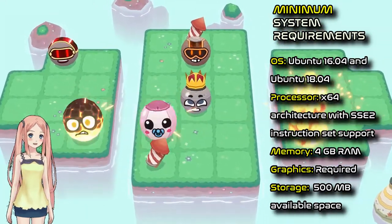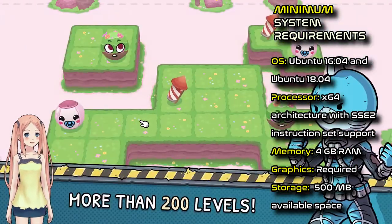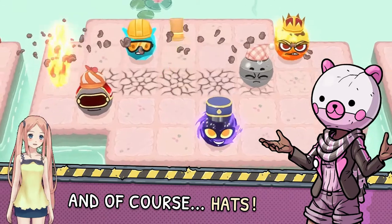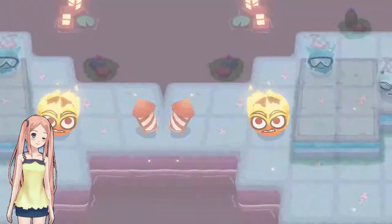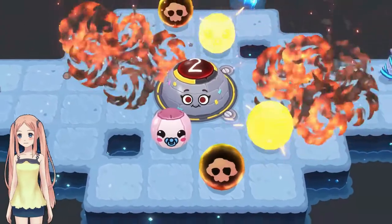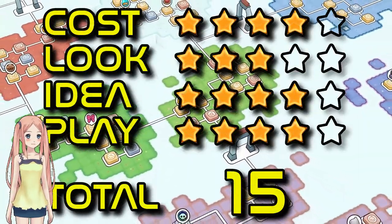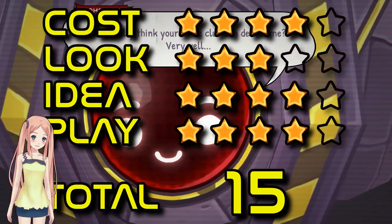There's a whole host of different types of bombs with different effects — some of which are quite similar, so don't confuse them — a whole host of different hats which do various things to bombs, and a host of different level types with various goals auxiliary to the main goal of clearing all the bombs in a single chain reaction. Later levels involve bombs that should not be detonated, bombs that move, bombs that move other bombs, bombs that disappear other bombs from existence — all the good stuff. Difficulty-wise this is definitely a game for the more casual audience. Scores: Cost 4, Look 3, Idea 4, Play 4. Total 15.